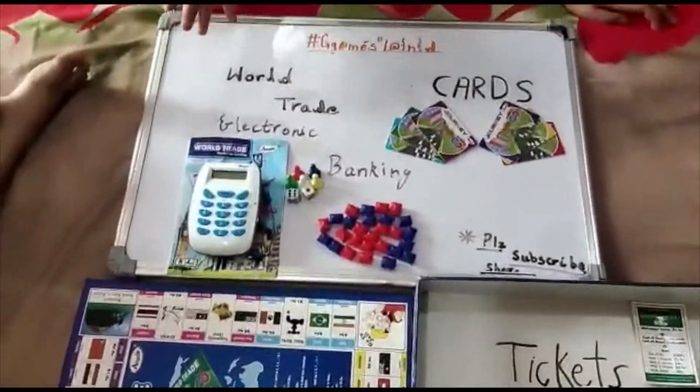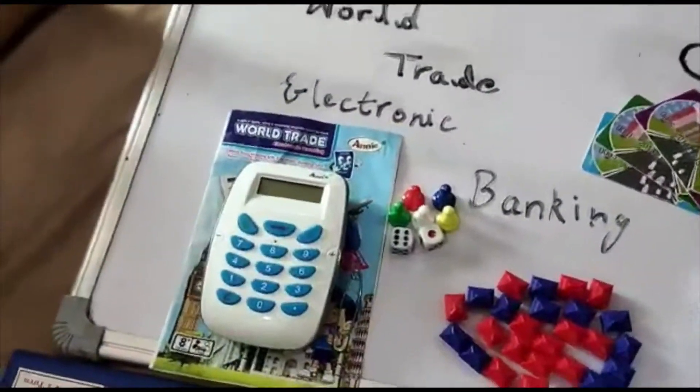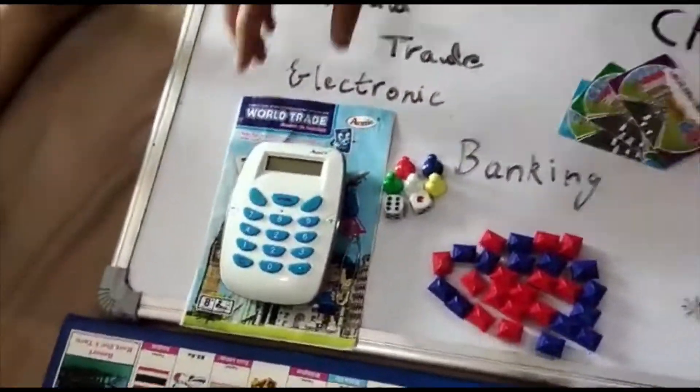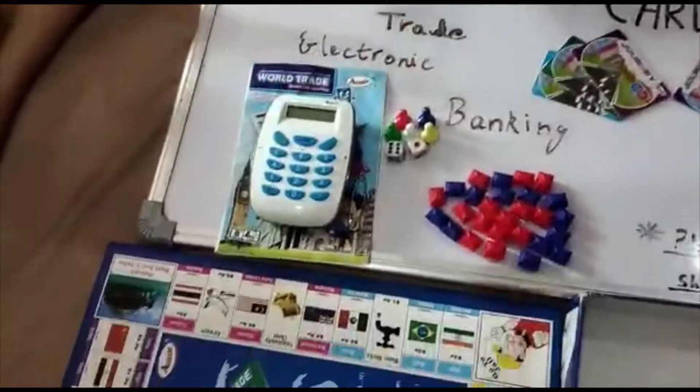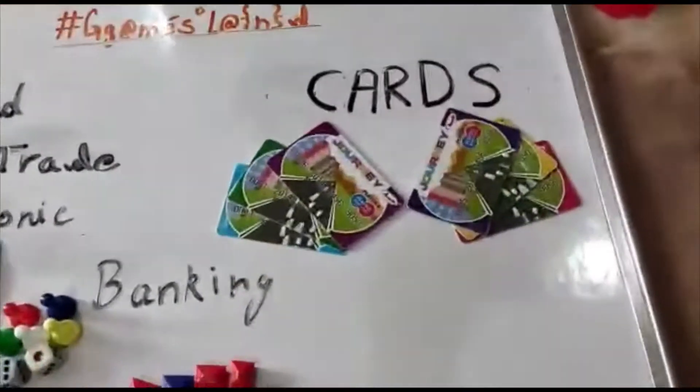So the components of this game are: a booklet that tells you how to play — just the rules — and one machine, which is very necessary for our game. Some cards that help us with transactions.